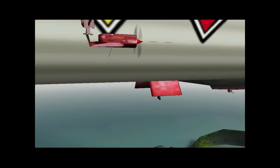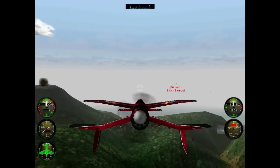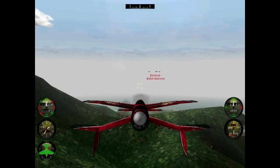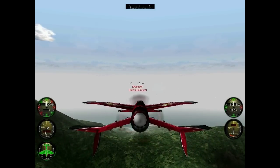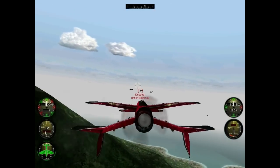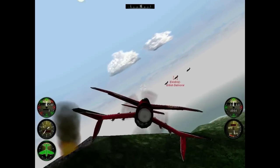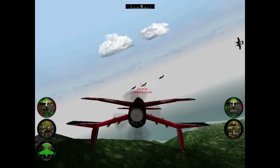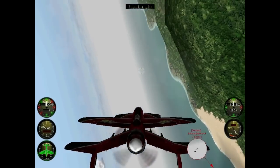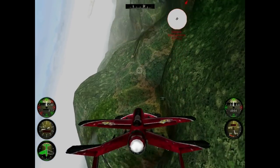Looks like two different rockets underneath my wings here, pretty sure I only picked one type of rocket. Too late to worry about that. Here they come. British escort fighters breaking to attack. Remember people, we need to take out the fighter escort before attempting to steal one of those bombers. They'll be a lot more agreeable without any protection.